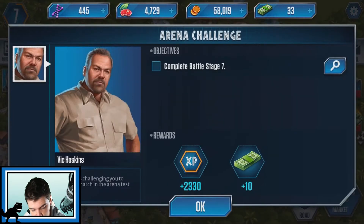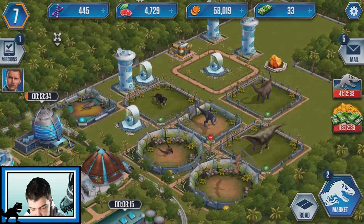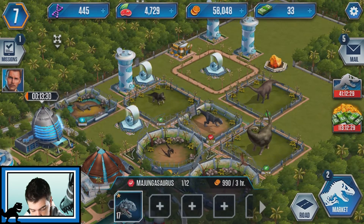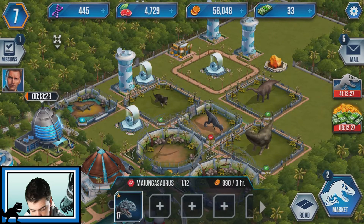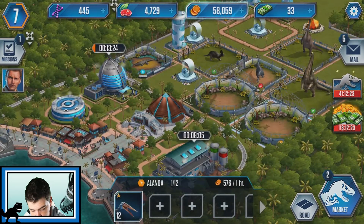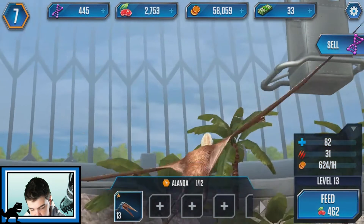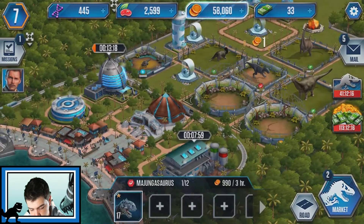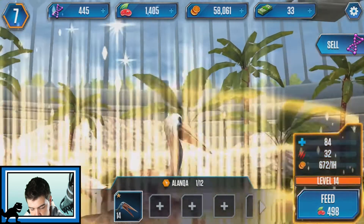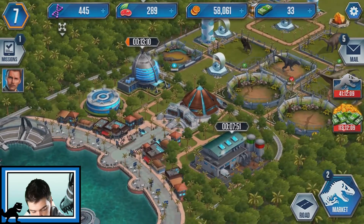So what is the mission now? It's just complete battle stage 7. I mean we've tried to do this fight before and we've lost every time. Which one should we level up? I'm gonna go for the bird - we're gonna level up the Alcanda. Let's level him up to level 13, and should we - yeah, let's level him up even more. Let's try and get level 14. Sweet, we just got him to level 14. We chose the right one now.